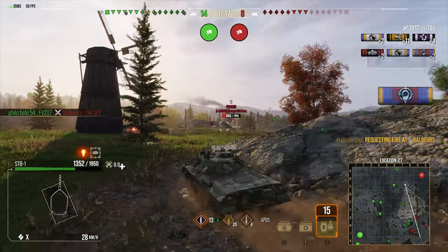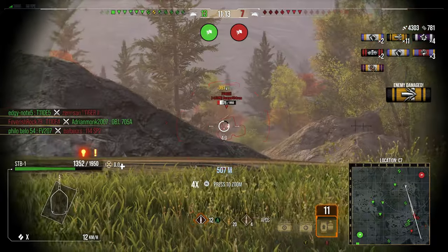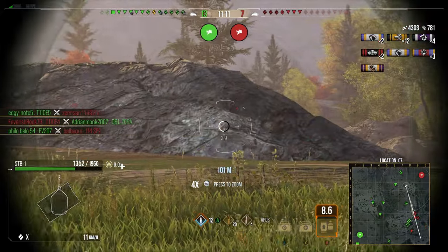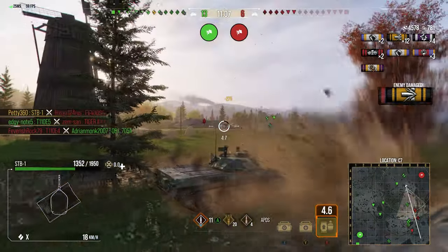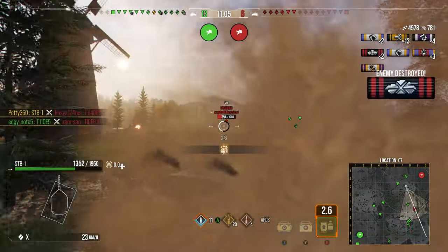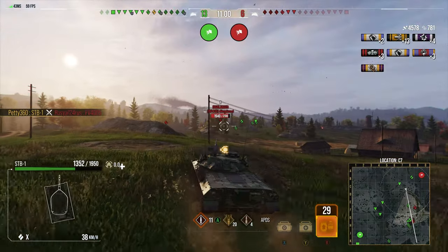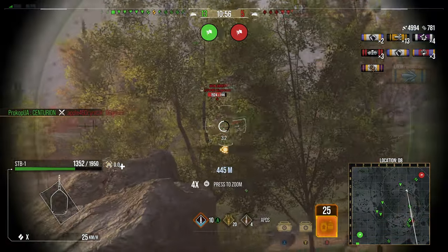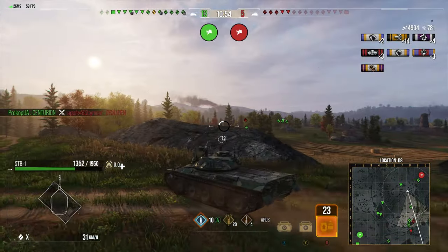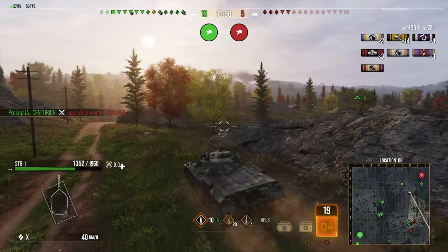That accuracy is really not very good, even with all the equipment and crew skills. You've also got a 53 km/h top speed, which means you're not the fastest medium tank but you're in the average range. I always think if you're a medium tank between 49 to 55 km/h, you're in the average range for mobility — and that's what the STB is. With this build, you've got 525 meters of view range, which is definitely very, very nice.